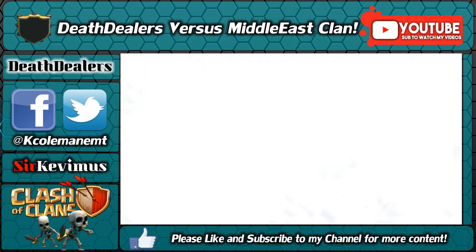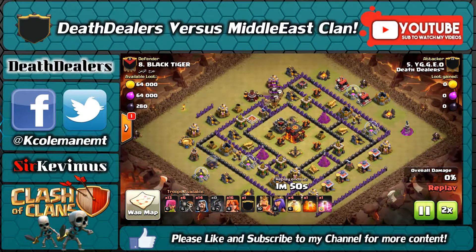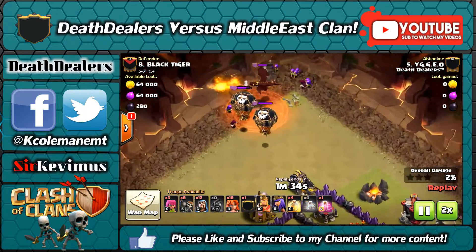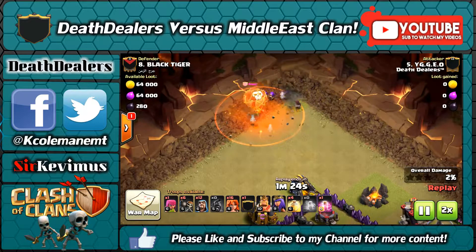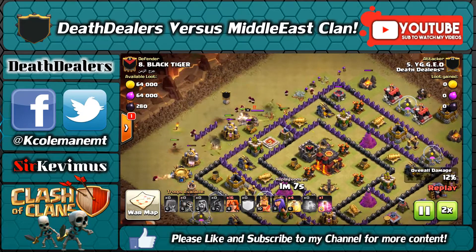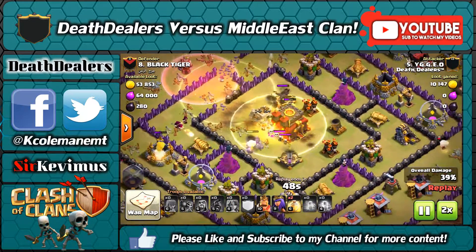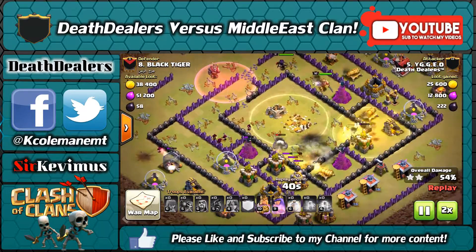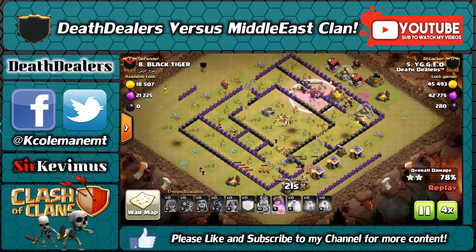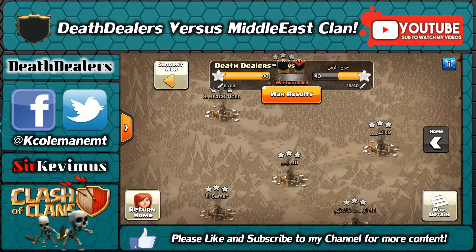Scrolling down the war map — YG, a very good attacker, coming in here with a GoVaHo attack. He lures the CC troops out, takes them up to the north corner. The giant huts mechanic is interesting — you still have to contend with the giant once the hut is destroyed. CC troops and poison taken out with a few archers and a wizard. Northwest corner he starts his attack — golem down, wall breakers open the first set of walls, beautiful funnel, valks go right into the core and gut the center with ease. Heal down keeps them going on both ends. Excellently planned, excellent deployment — easy three-star.